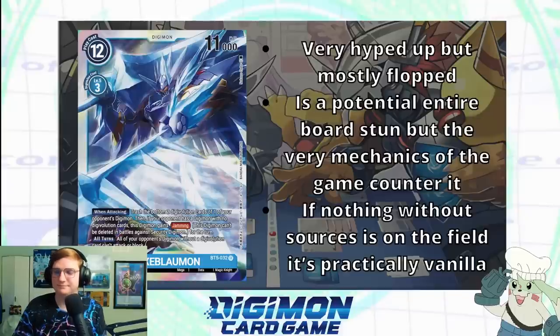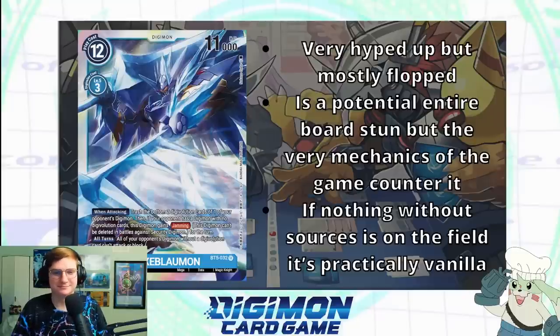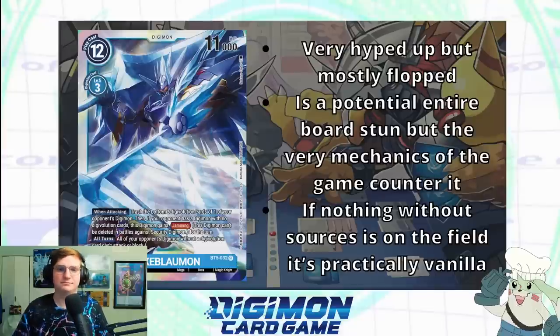Once you do play around it, this card is basically as good as a vanilla, because you're climbing up to level six just to trash the bottom two sources of one of your opponent's Digimon — that's all it can do. It's actually really funny that this thing only gains Jamming conditionally. I feel like if it just got Jamming anyway it'd be just as playable, but okay. Now we have another level four Digimon — level four is definitely as you said very important. This is Lobomon: 5,000 DP, two to Digivolve over level three.